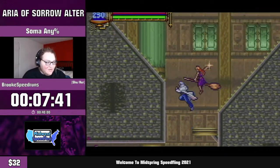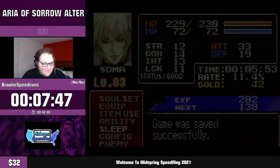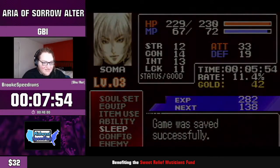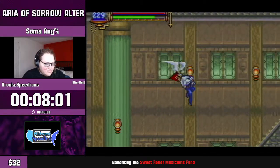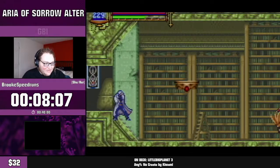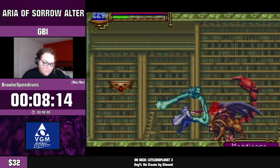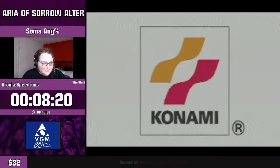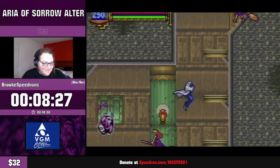The next soul I'm going to be manipulating is Manticore — Jupiter Climb's favorite soul in the entire game. This is our speed soul; it's going to greatly speed up our movement and certain boss kills. The setup in this game to get it is very difficult — this is definitely the hardest manipulation in the run. It's frame-perfect and technically the toughest, although Brooke has a great setup for it.